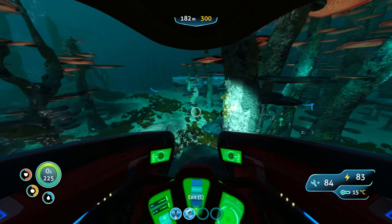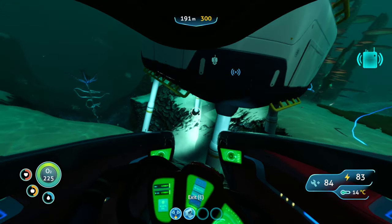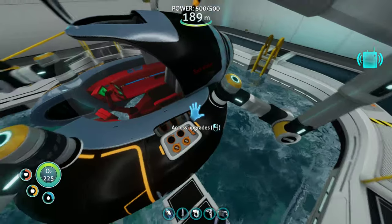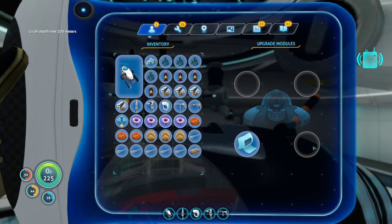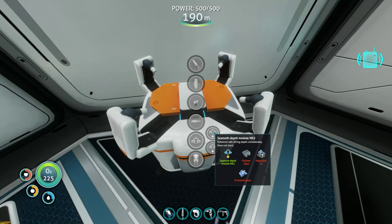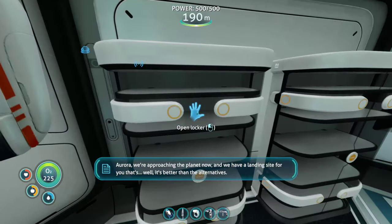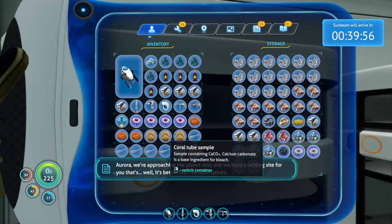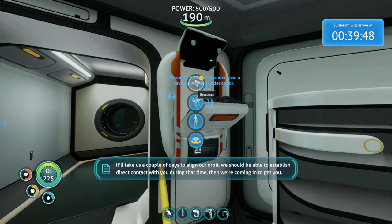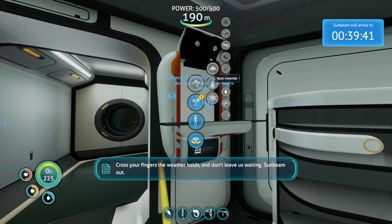The prawn suit goes the deepest. But to get the prawn suit we'd have to go to the Aurora and do that whole adventure sequence — we could definitely do that. Then a radio message plays: 'Aurora, we're approaching the planet now. We have a landing site for you — it's better than the alternatives. We've sent you the coordinates. It'll take a couple of days to align our orbit; we should be able to establish direct contact during that time. Then we're coming in to get you. Cross your fingers the weather holds. Don't leave us waiting. Sunbeam out.'